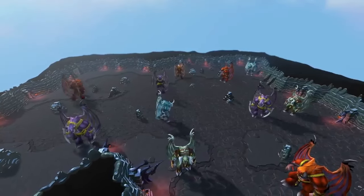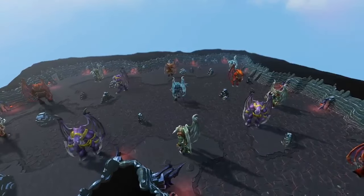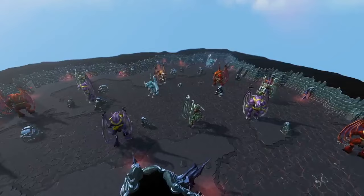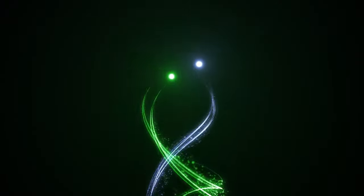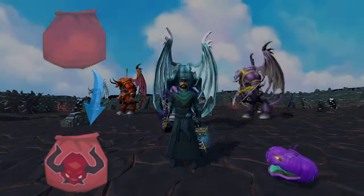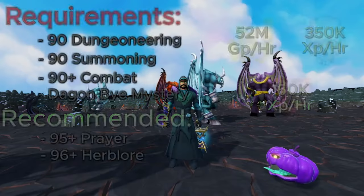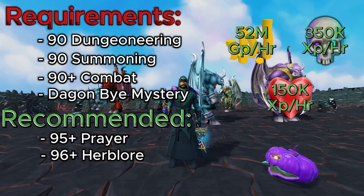These colorful demons on screen are called Calgarian Demons and outside of Daemonheim they are considered one of the best money makers in the game. In this method we will be killing Calgarian Demons to make their binding contracts. Compared to other binding contract methods, this one has steeper requirements.